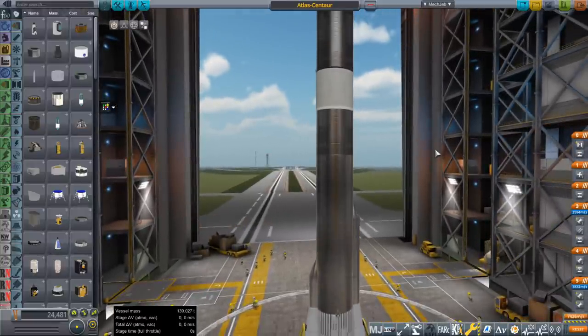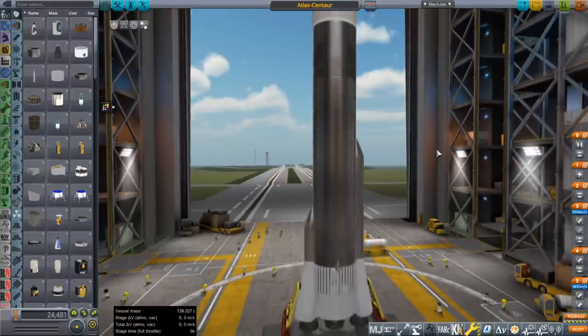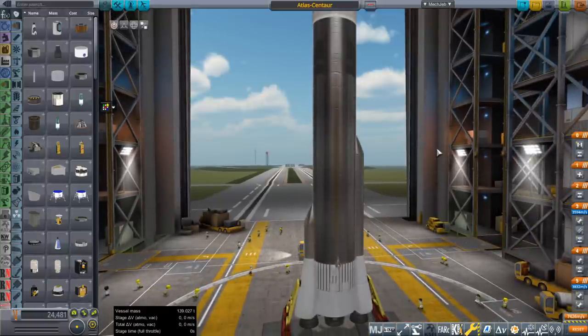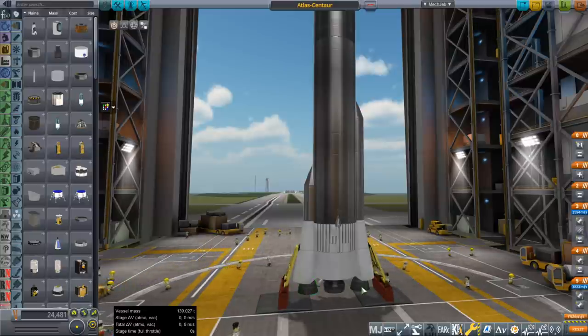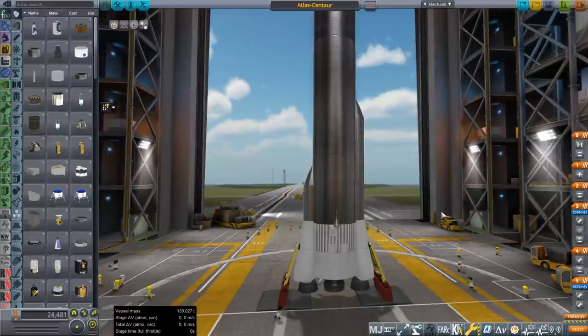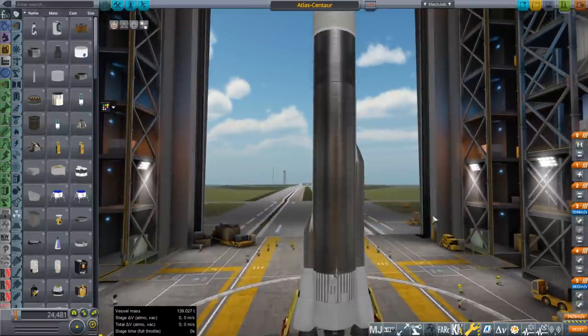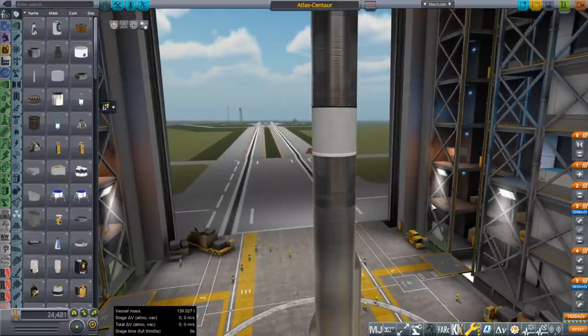This all got started by a comment which asked me to try out the NK engines on the Atlas Centaur — probably NK-33s on the side and an NK-9V in the center, which would roughly match the thrust of the rocket. But the comment also said they had already done all the math on it, so I went: well, what does that leave me to do?